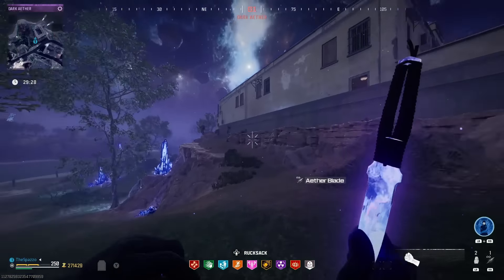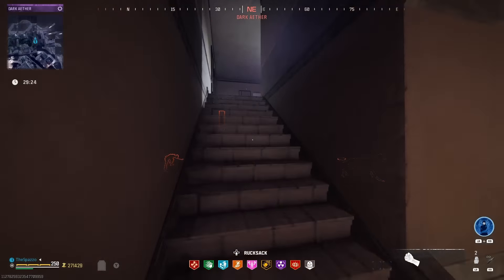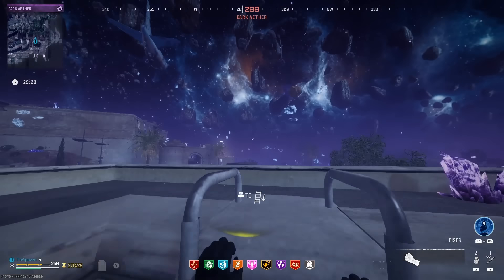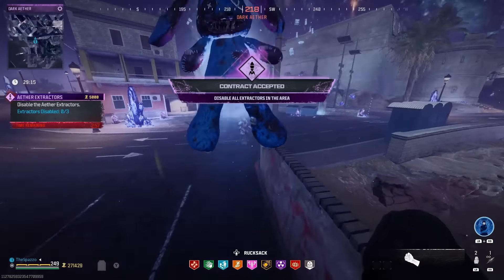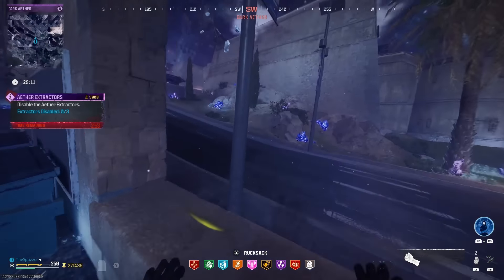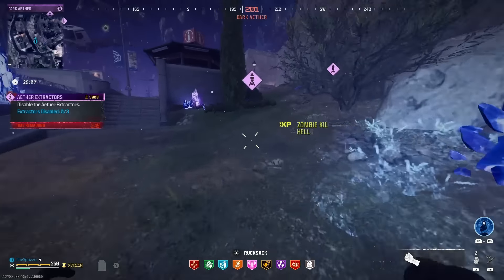We're not going to do escort because it is impossible — I mean impossible — to do with just an ether blade, so we're not even going to attempt it. We've got to do two contracts. The goal here is outlast, which is the easiest one, so we're going to hopefully do this one with ease.